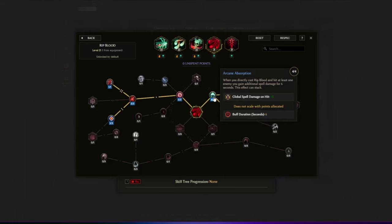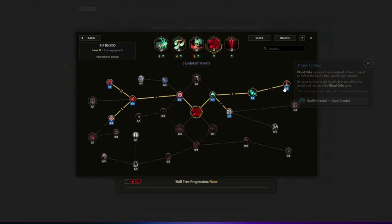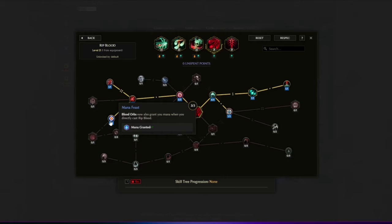Rip Spirit makes Rip Blood deal necrotic damage instead of physical. Arcane Fortress makes the blood orbs from Rip Blood grant ward instead of health. Hematology gives health restored per intelligence, now converted to ward instead. Mana Fees makes blood orbs also grant mana when we directly cast Rip Blood.